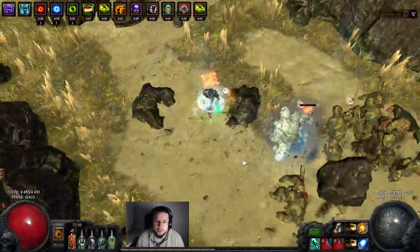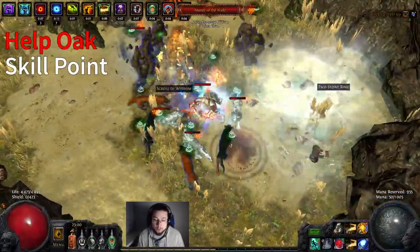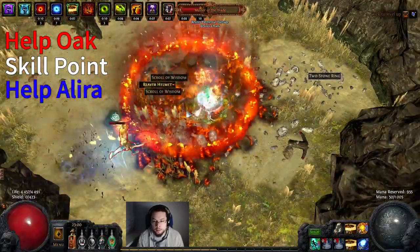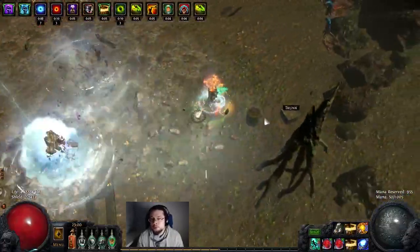It's pretty easy to level this character to the point where you can run the core build. For the bandits, we help Oak on Cruel and then help Alira on Merciless. It is very important that we help Alira because every additional power charge is base crit for our spells.